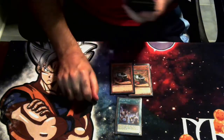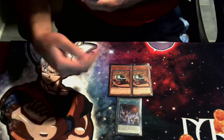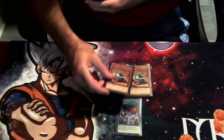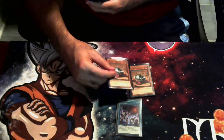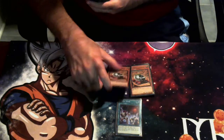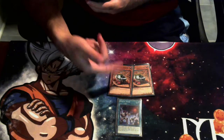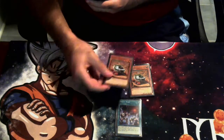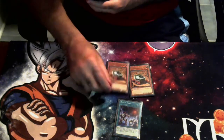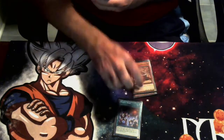Starting off, we are playing two copies of Planet Pathfinder. I am still opting to play Pathfinder — you can cut these if you want. There are so many different ways to play Mystic Mine burn. I've seen builds that play three Pathfinder, some that only play one, and some that don't play any. It's all player preference. I like Pathfinder because if I already have Field Barrier in hand, this gets me right to Mystic Mine if they don't have a hand trap to stop it, and then I can just go Mystic Mine, Field Barrier, and proceed to play.